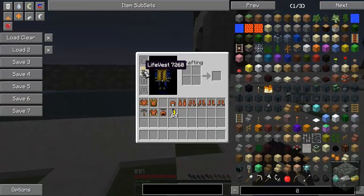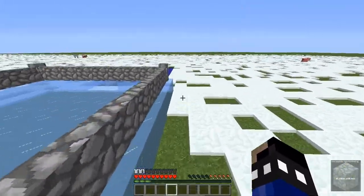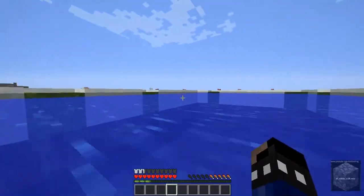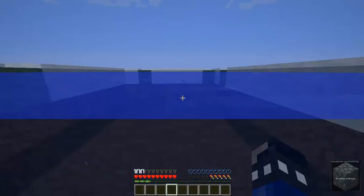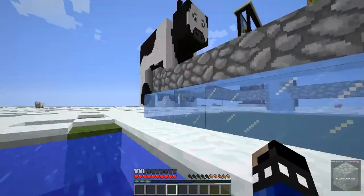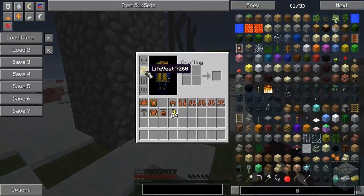Then we have the life vest. When you make and wear a life vest and go into a pool of water, if you do not press space, you are going to stay on top of the water. I was clapping with both my hands and I was still floating. That is the feature of the life vest.